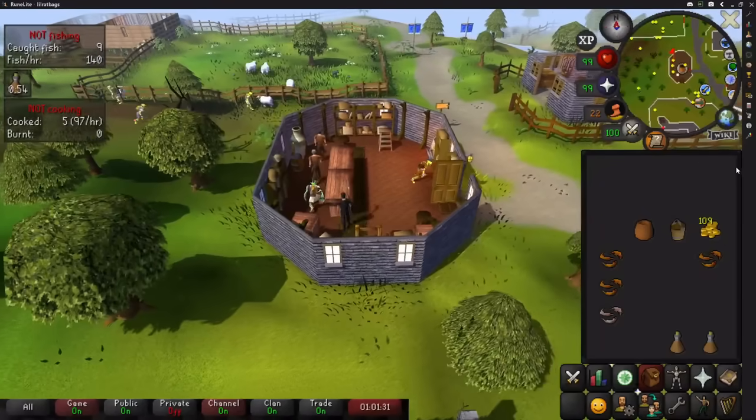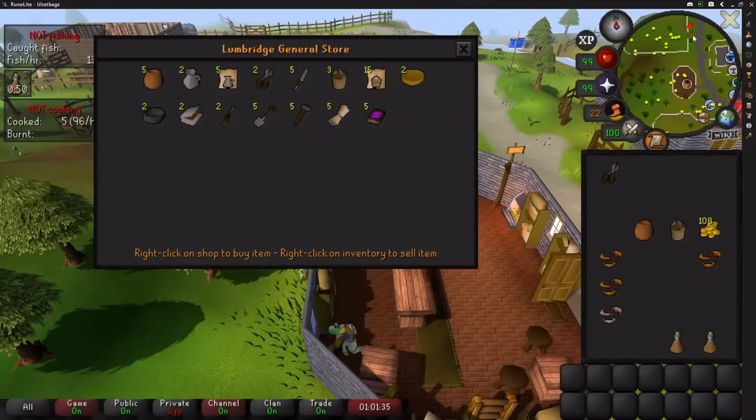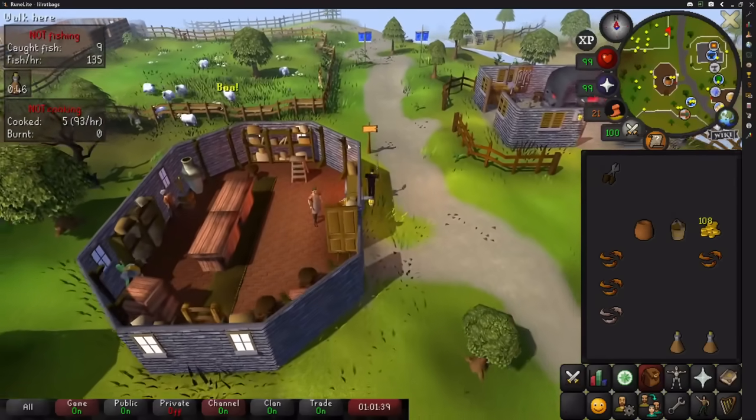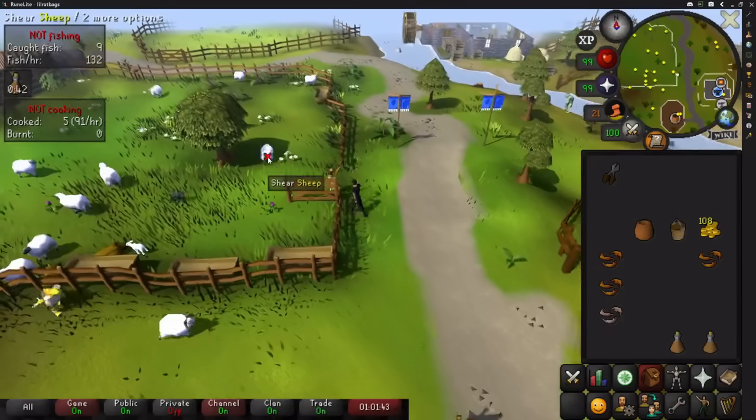Also buy a pot and bucket if you don't have one for any reason. If by any chance there's a bird snare in the general store — since they're going to be putting box traps in there, they might have put these in as well — buy one and drop one piece of food as it'll save a bit of time later on.